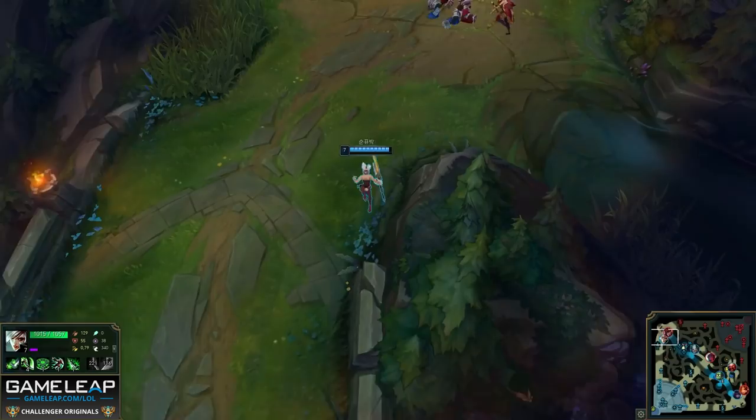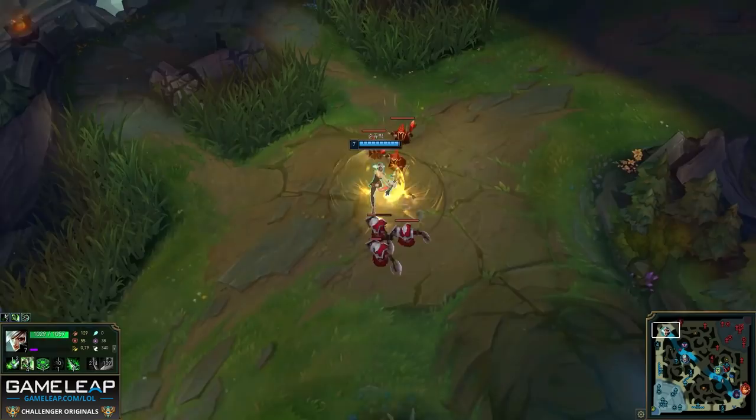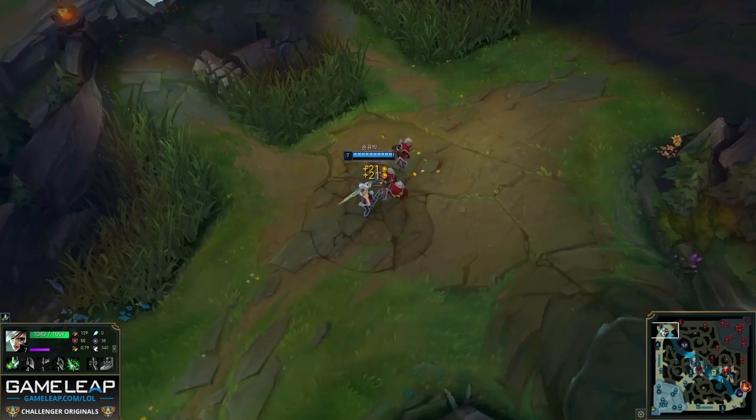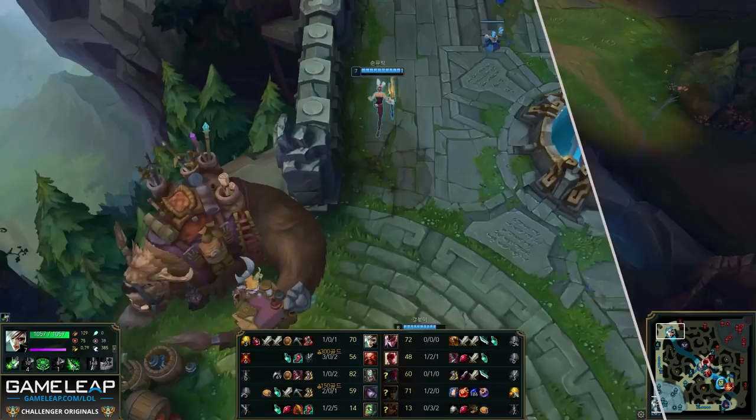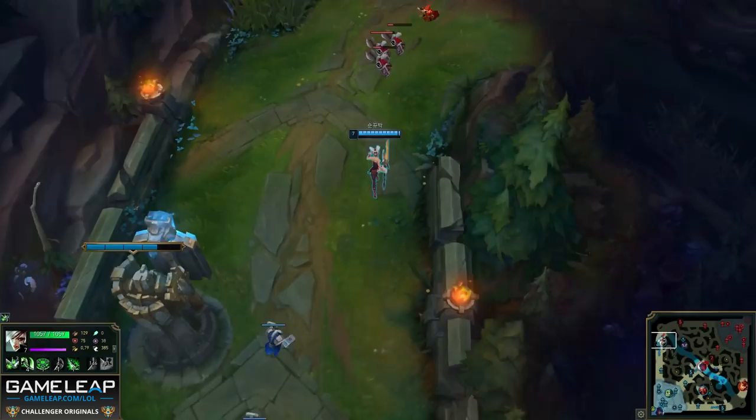She does exactly the same for the next wave — runs out of the lane to bait Quinn into hard shoving, which she does, and again collects the wave without taking any damage. Remember, in these matchups, especially Riven against Quinn, it's a very hard matchup. What you're about is making the lane as easy as possible while also making plays for your teammates with the teleport advantage. When the next cannon wave comes to lane, Riven thinks Quinn has recalled, so she hard shoves and then recalls — pretty standard, because she wants to buy items.